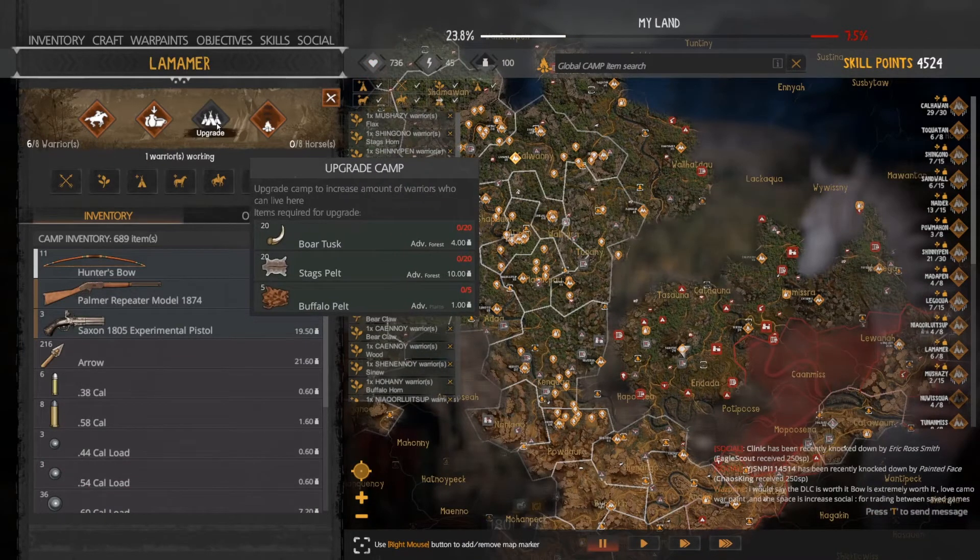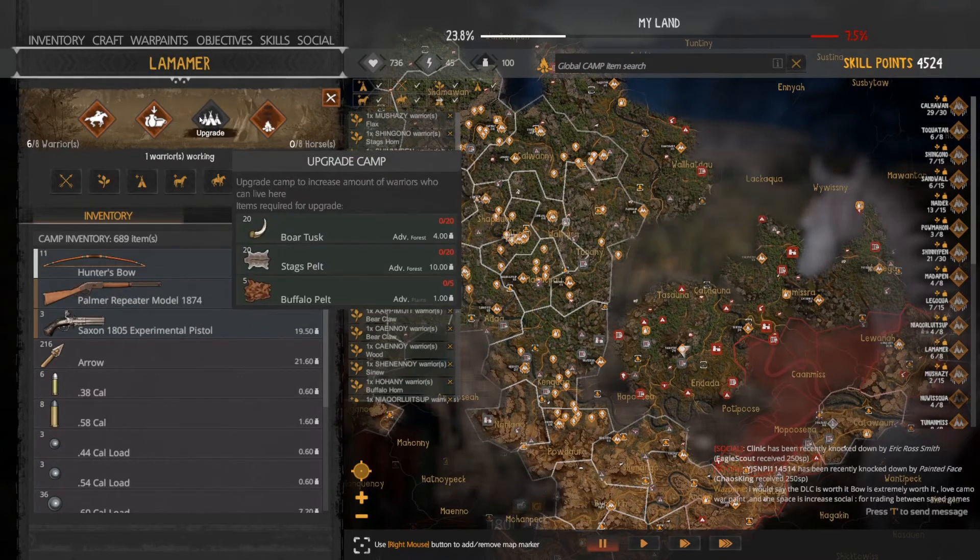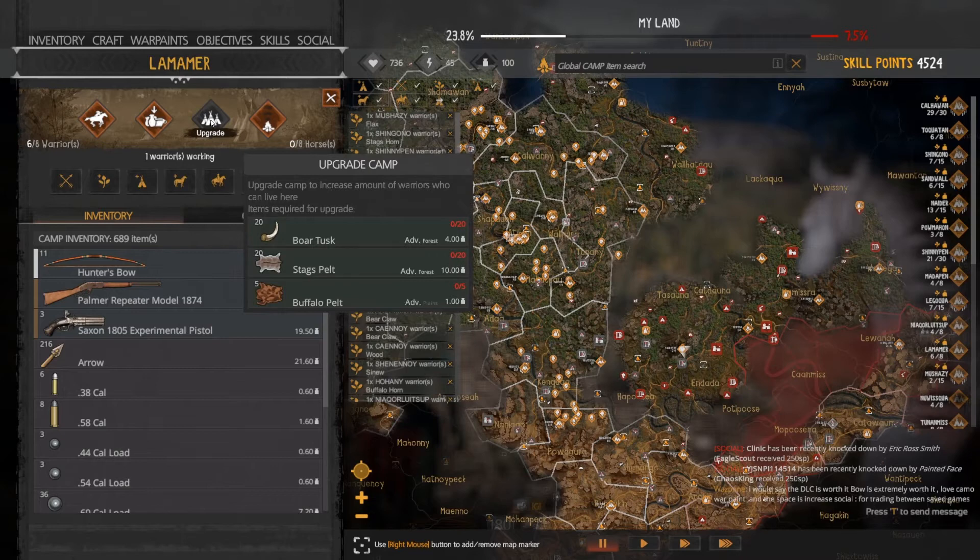To upgrade to the next stage will cost 20 boar tusks, 20 stag pelts, and 5 buffalo pelts. This will allow you to upgrade to a camp with 15 warriors instead of 8.